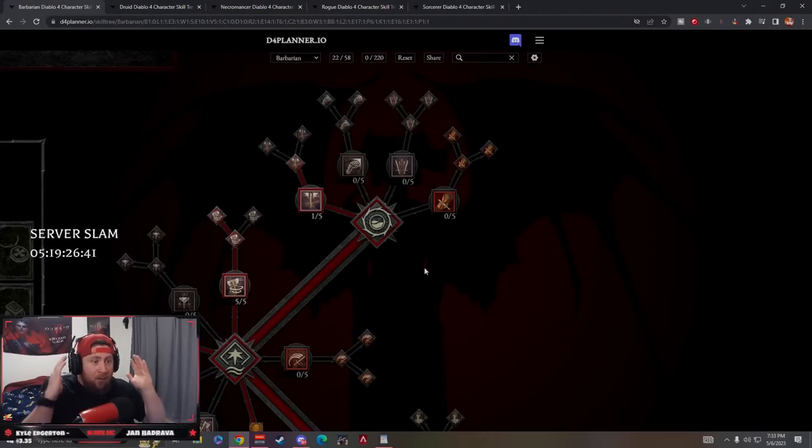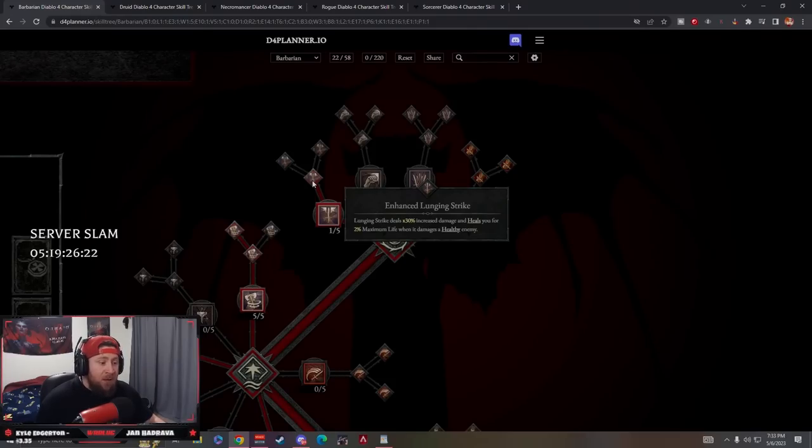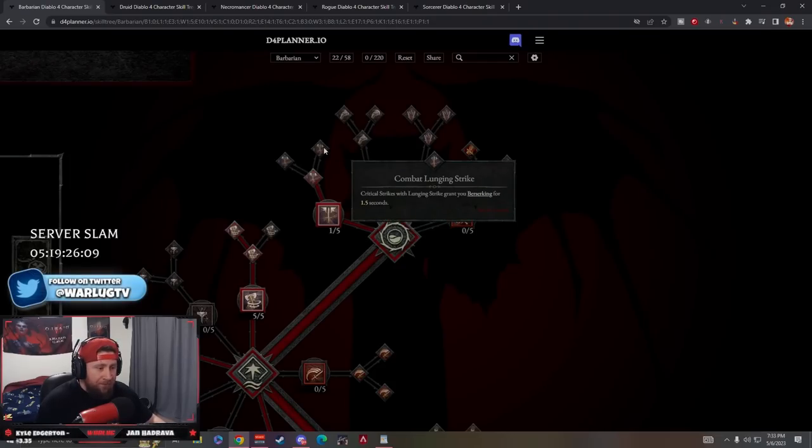Starting with Barbarian. We're going Lunging Strike - this is going to be a whirlwind build. Lunging Strike helps close the gap on distance enemies and is a really great fury generator. Enhanced Lunging Strike gives us 30% increased damage and also heals us, which is important because we're going to be whirlwinding and when our fury goes away we need to get that health back. We're not taking a third node here, just the first two.